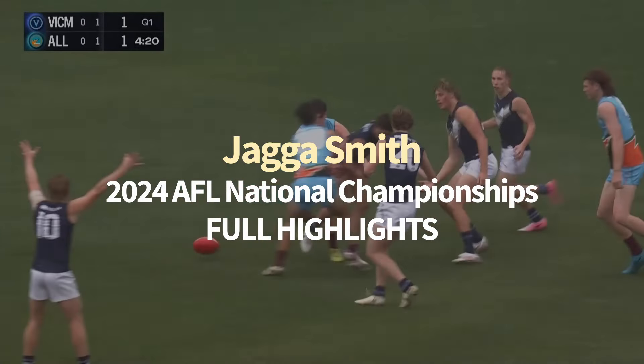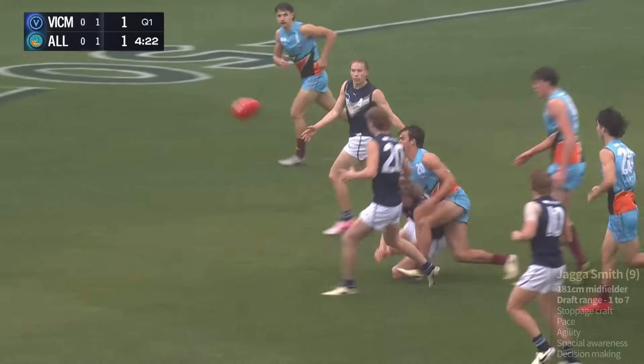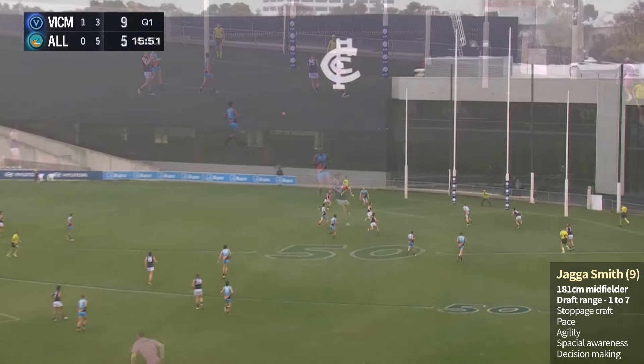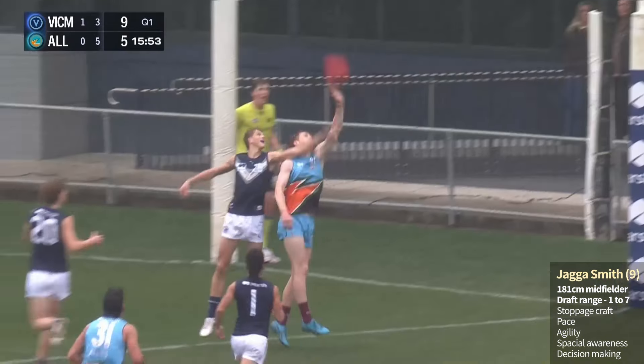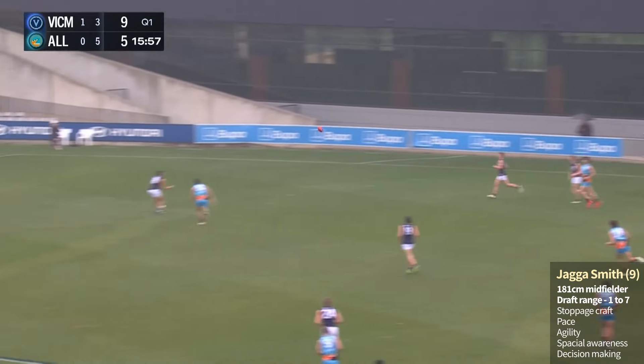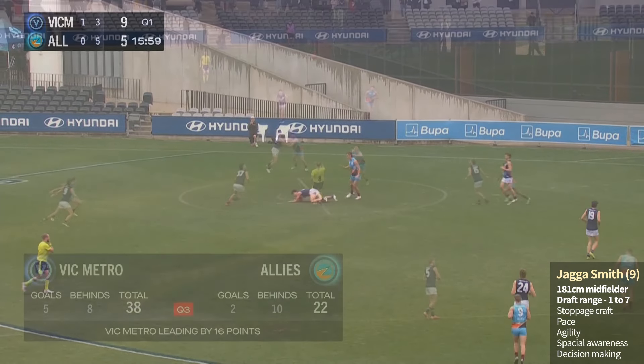Falls to Bell, tackled by Smiley. Reid's been busy early, just over in the ball there. Smiley clean at ground level. Got it to Jagger Smith. Now to Ashcroft. Back to Smith. Kicked the ball superbly from 50 towards the teeth of goal. Getting a hand on it is Bell, but he doesn't send it across the line. And Metro can clean it up.